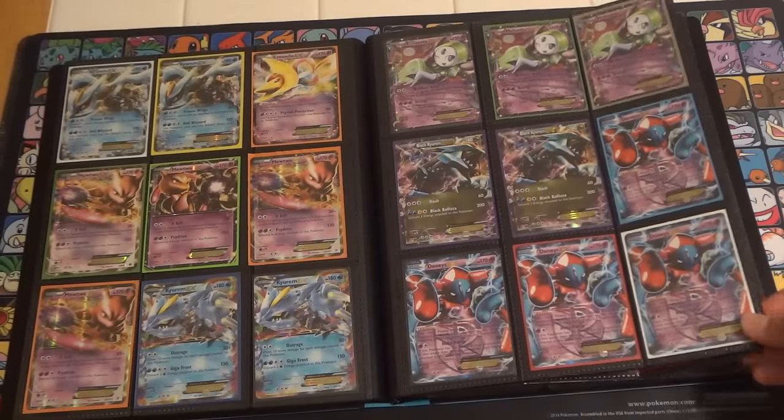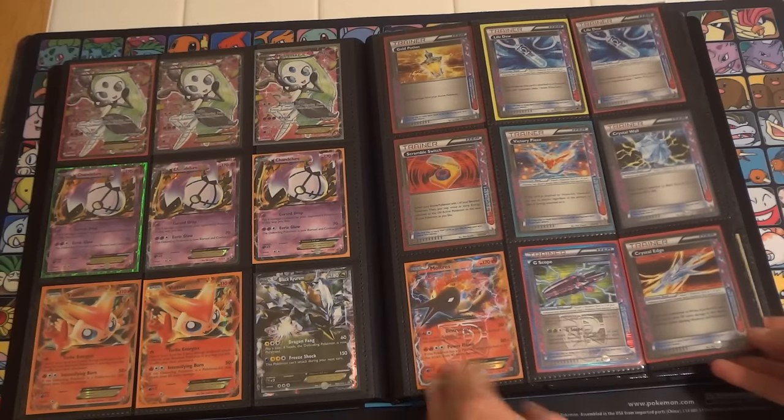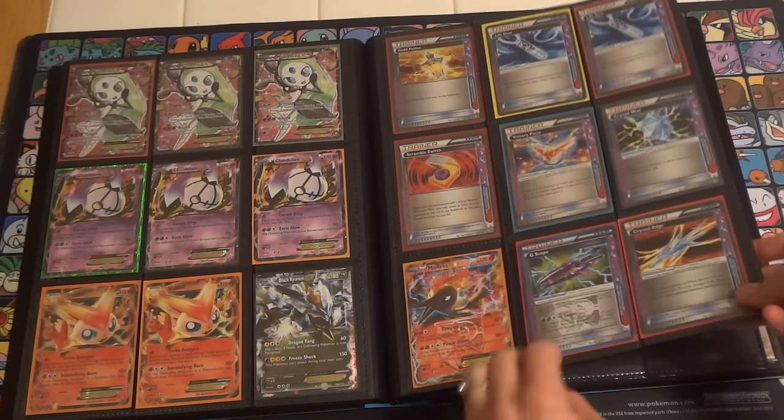I believe I do have extras of Deoxys, Meloetta Half Arts, Meloetta Full Arts, and maybe some Reshiram, if you're interested in more than what you see here.